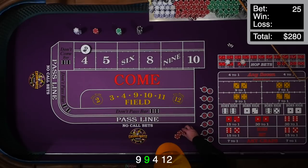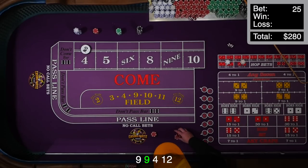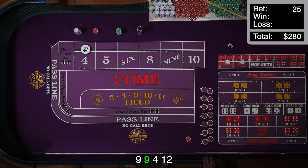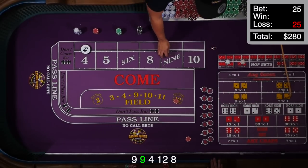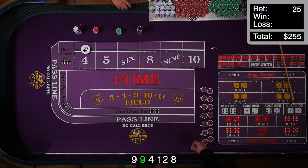We hit a 12 and got paid $30 — so we already made our money back. I got my $25 back so I'm recouped — I'm already in the money. I'll maybe hit one or two more and then start pressing the other number. We roll an eight — that's the number that gets me. So these came down. I profited $5 on that shooter. Not too bad.